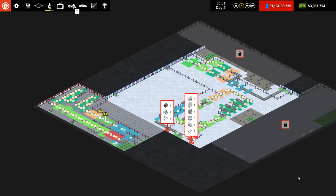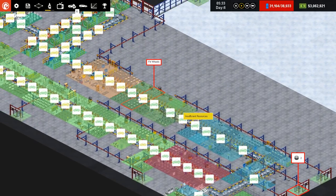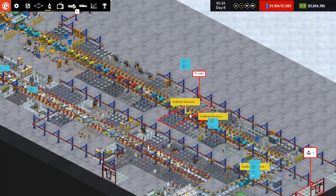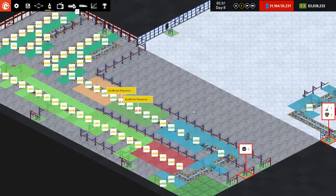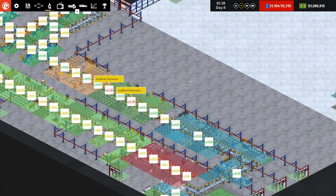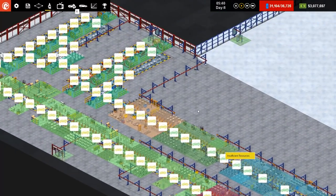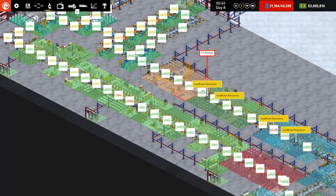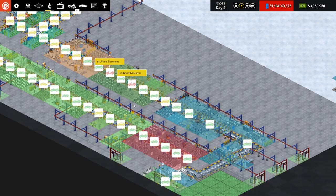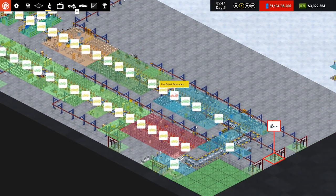Welcome back to Production Line. In the previous episode we got this production line up and running and tweaked it to be more efficient. There are still some problems — insufficient resources — and I haven't been able to fix it. We're making a car every seven seconds, which is pretty much the average, and it's backed up but going well. We've got just over 3 million.